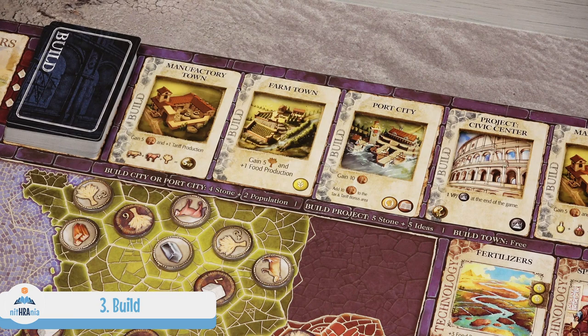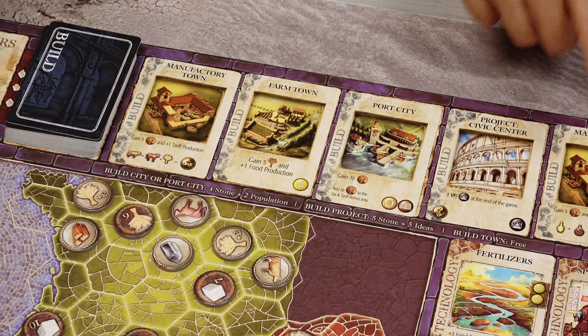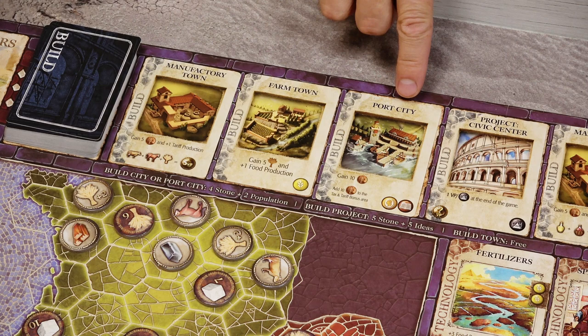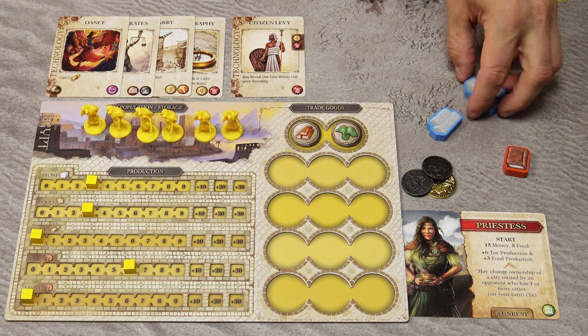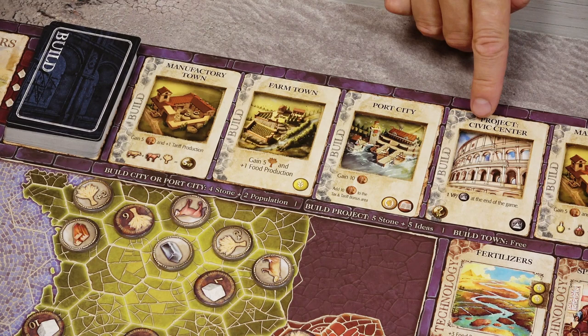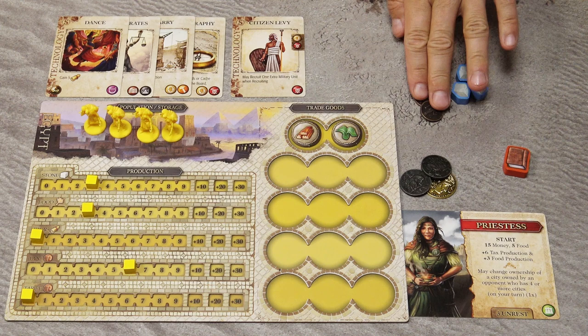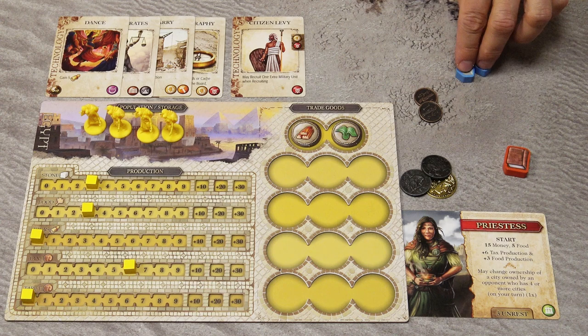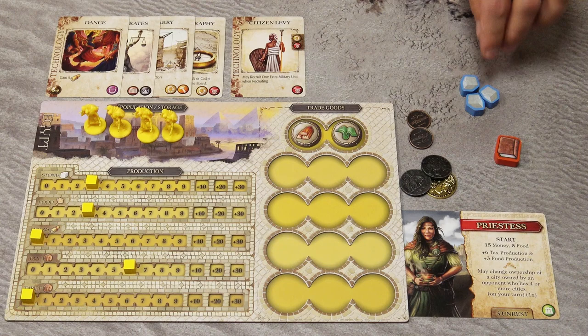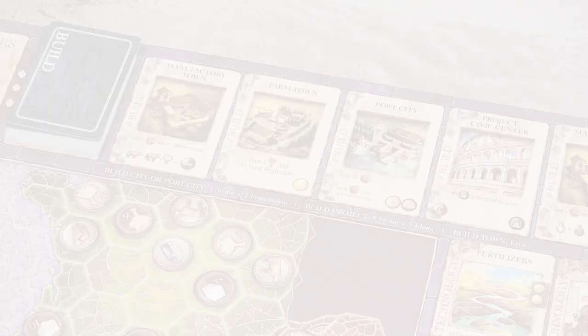With the build action, choose one of the five available build cards and pay the cost. Town cards (manufacturing or farm) have no cost. Building a city or port city costs 4 stones and 2 population — return them to the general supply. Building a project costs 5 stones and 5 ideas. You can use money as a general currency at a 2-to-1 ratio — for example, if 1 stone is missing, pay 2 coins instead. However, money may never replace population. For example, if you need 5 ideas and 5 stones but only have 3 stones, you pay 4 coins for the 2 missing stones.